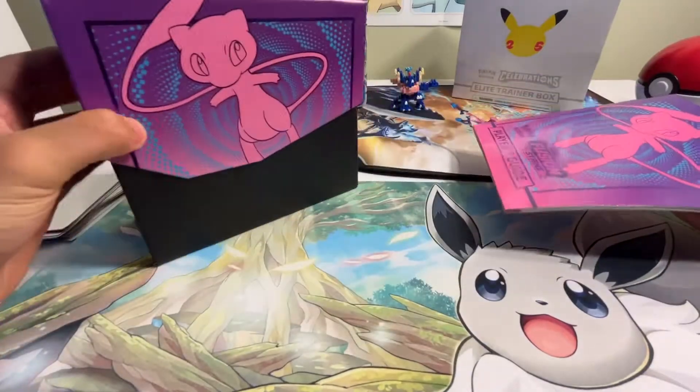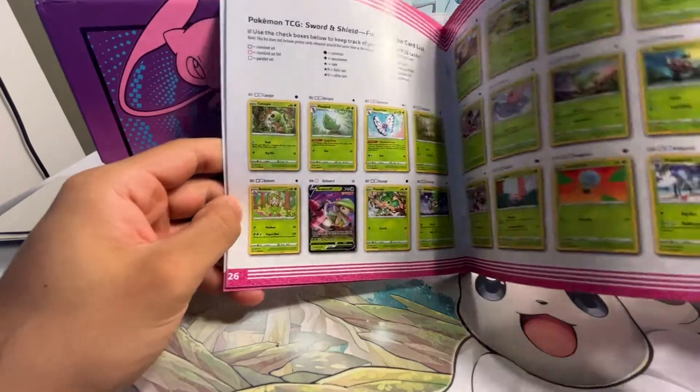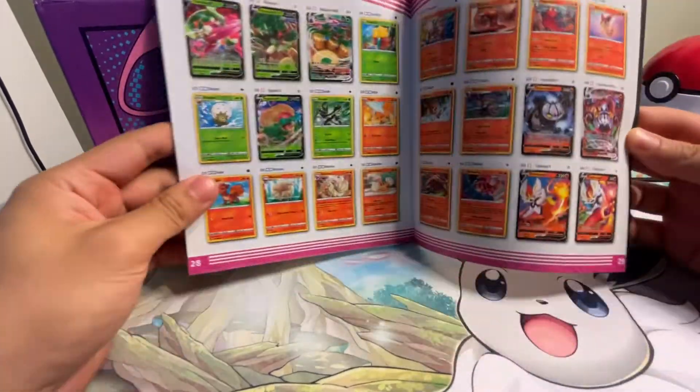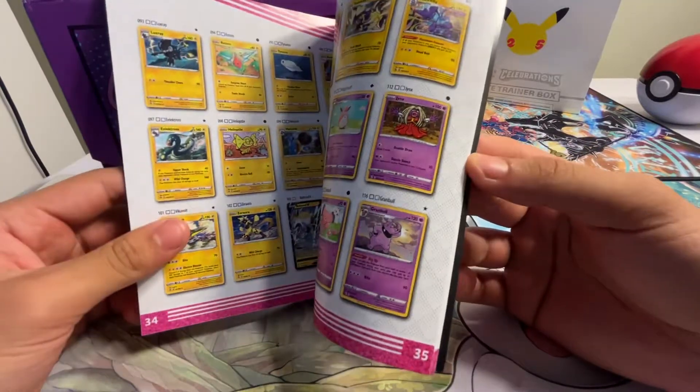Sorry about that guys. I accidentally did open it off camera. Fusion Strike — underrated set, Sword and Shield era. Generally perceived as one of the more mid-tier sets, but there's still a lot of cool cards to pull out of here if we go to the back real quick.